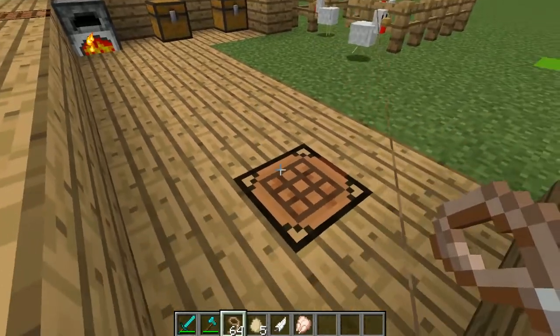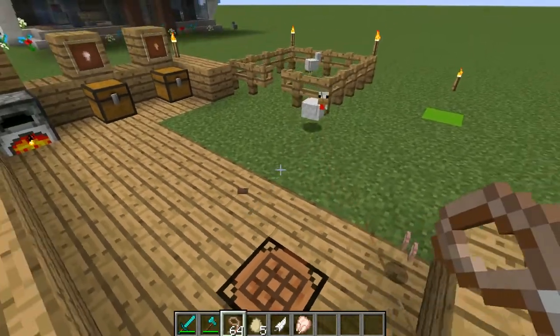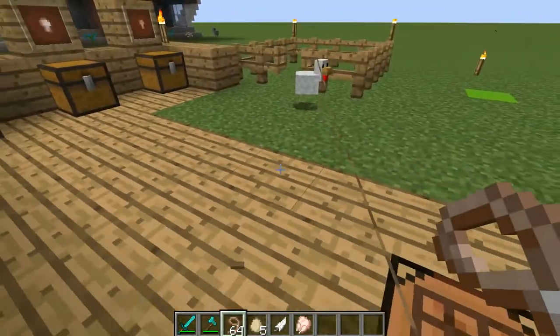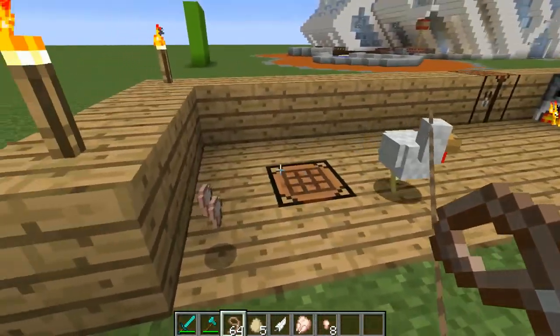Let's go grab some more chickens — come on, you three are dying today! Boom, I love the explosion as well, they just explode into chicken nuggets. We'll have a look at what they look like when they're cooking.